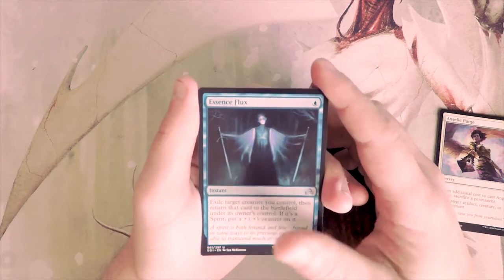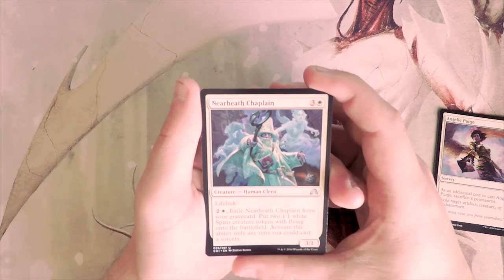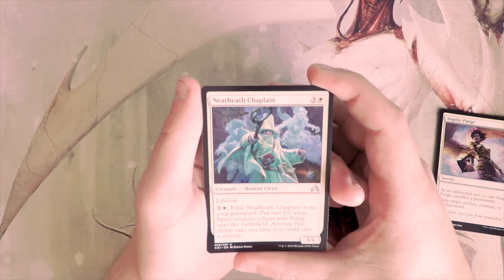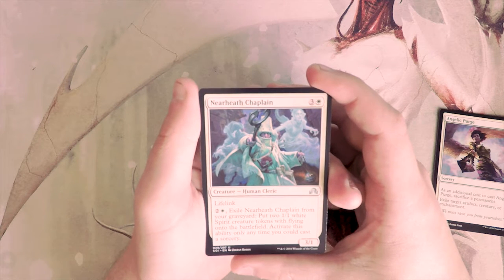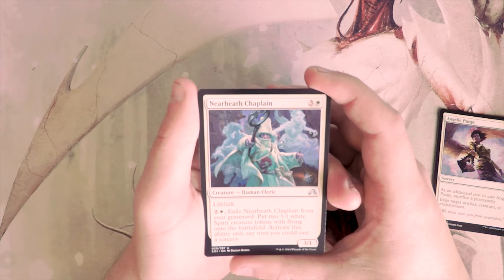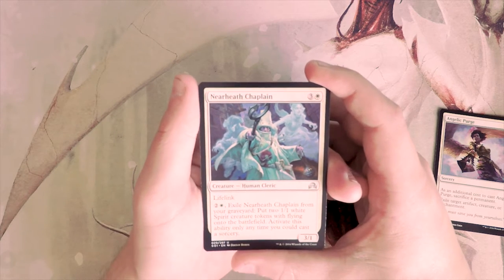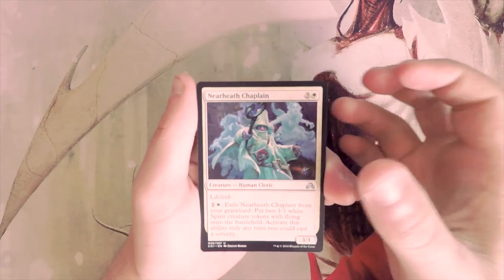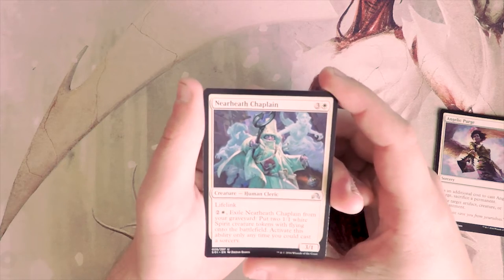Near-Heath Chaplain is a 3/1 for four with lifelink. You can pay two and a white to exile it from your graveyard and put two 1/1 white Spirit creature tokens with flying onto the battlefield — activate this ability only at instant speed. This card seems okay, and actually probably pretty good over time because you get those incidental tokens that are also flyers, which is great in limited. The lifelink is also nice, so this might actually be a really good card.